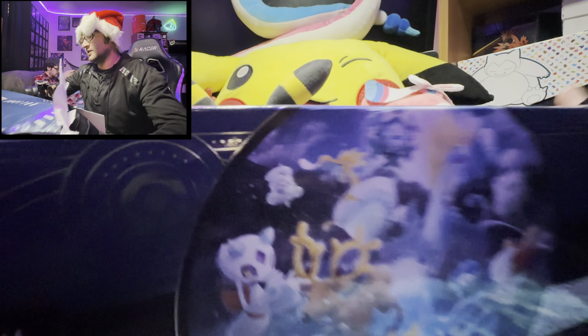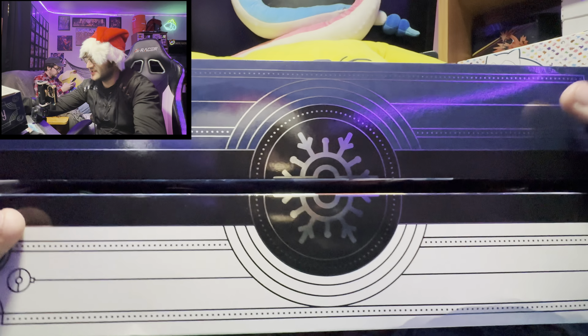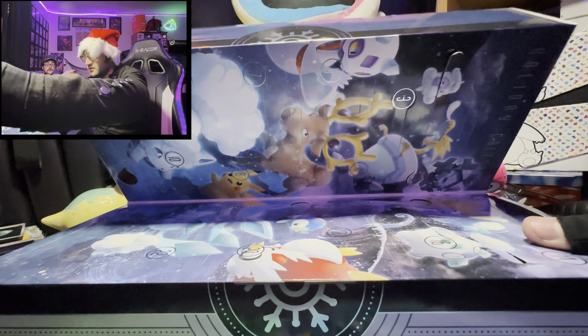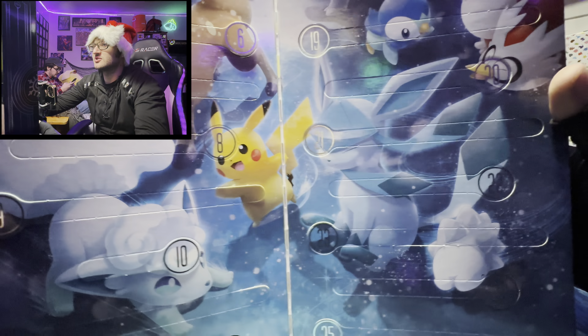Apparently it's not that hard to get because some people are complaining about getting the old one instead of the new one. But this is a pretty cool box — there's not a lot of Pokemon trading card sets that look like this. Look how it opens! So it has Glaceon, Vulpix, Pikachu, Stantler, Delibird — wow, so many Pokemon!